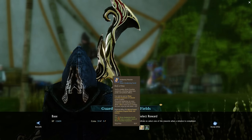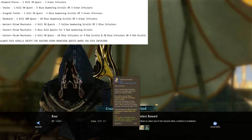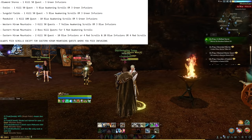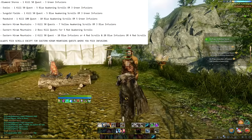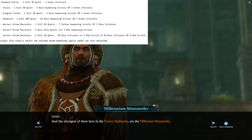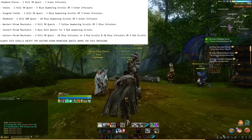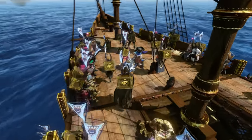There are six zones for Haram dailies, from easiest to hardest: Diamond Shores gives three green infusions and no awakening scrolls. Exalok and Sungold Fields each have one kill-50-mobs quest. Red Wind has one kill-100-elite-mobs quest. Western Haram Mountains has three daily quests each for killing 50 mobs. Eastern Haram Mountains has four daily quests — two for killing bosses and two for killing 50 mobs. For all except Diamond Shores you'll choose between infusions or awakening scrolls — always pick awakening scrolls except for Eastern Haram Mountain quests where you pick the 10 or 20 blue infusions. This is the fastest and most efficient way to progress.